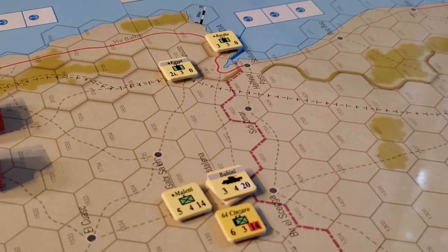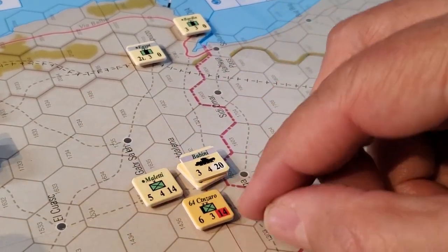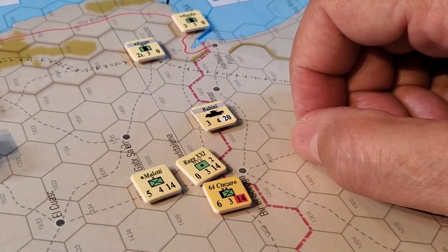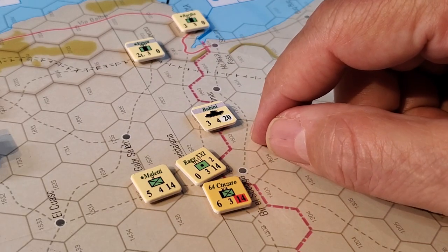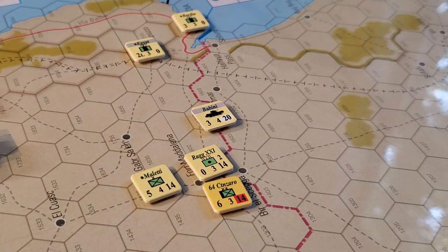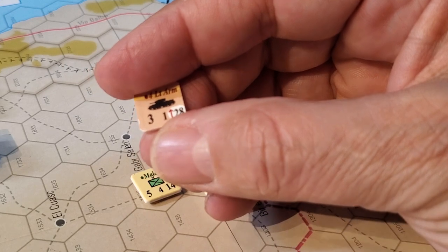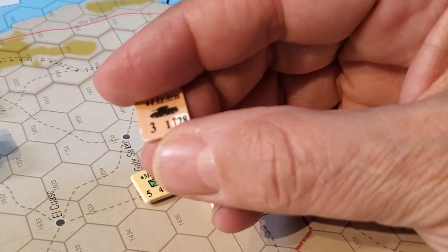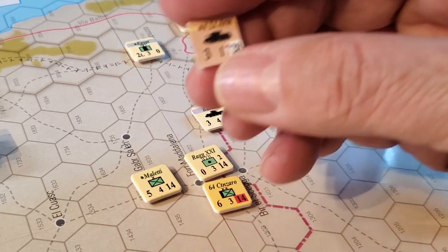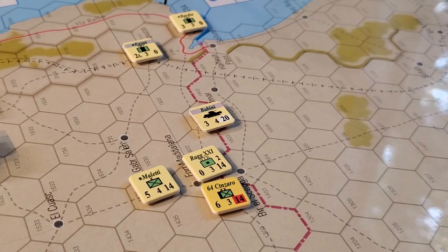I'm still getting used to movement rate color codes: a red background is foot, a white background is something else, and an arrow means something as well. A red arrow is mobile, of which there are none on this side — actually, here's a mobile unit. He's got a white background, which I believe means mech. Maybe not — but actually, yes, that's mech. So they're all mech, which makes sense because they're scout and recon units. Anyway, thought I'd share that with you. Talk to you soon — just a quick little look.